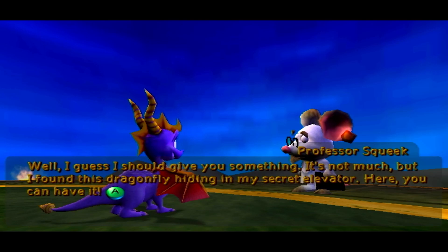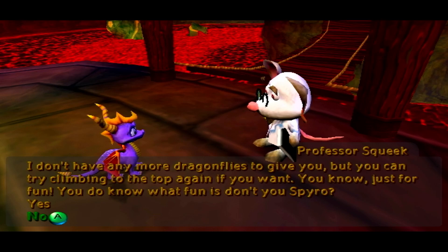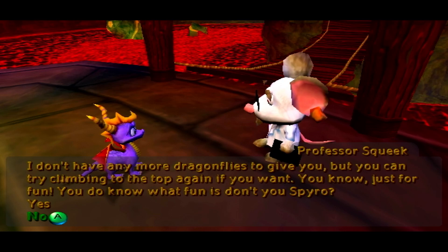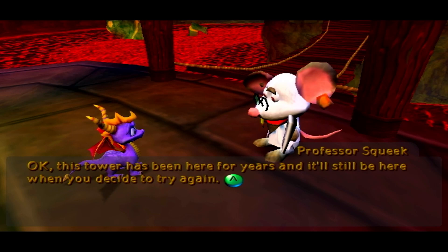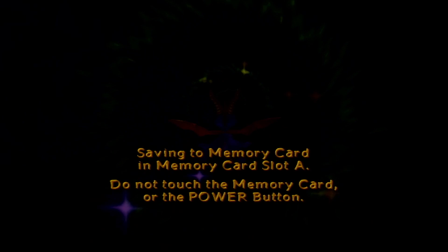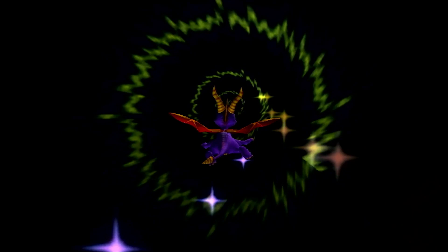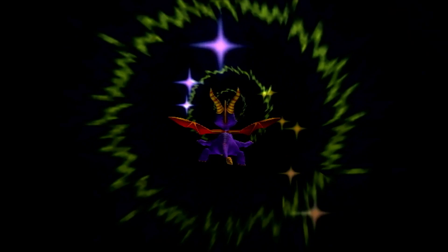I don't have any more dragonflies to give you, but you can try climbing to the top again if you want — just for fun. You do know what fun is, don't you, Spyro? You tricked me going up there to begin with, and I could have got squished! This tower has been here for years, and it will be here when you decide to try again. These mice just don't respect our time, and they're also cheating — they threaten me with the challenge, we do it to get a reward, there is no reward but there actually is, and then they somehow beat us to the end anyway. Like, how did the other dude get down to the bottom before we did?